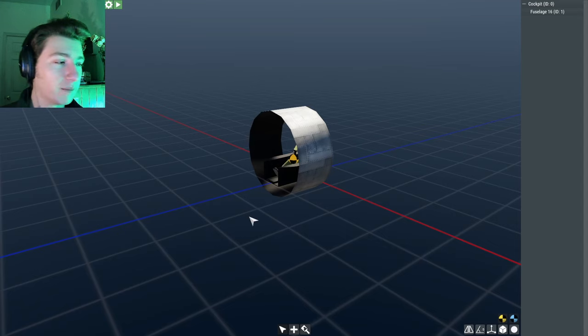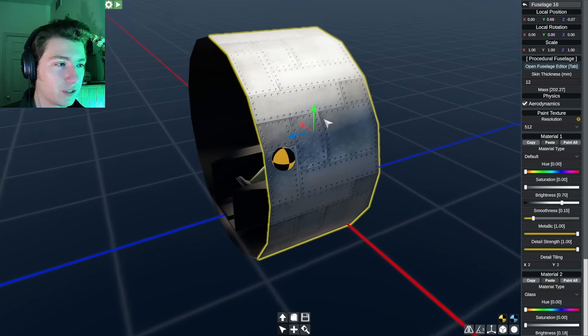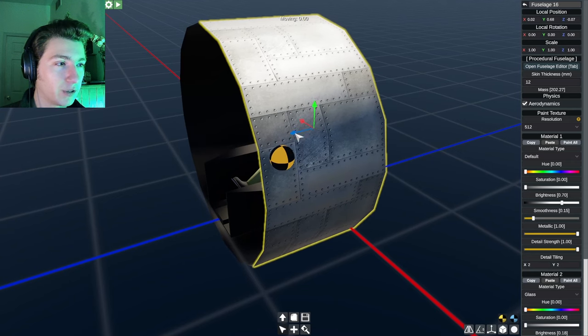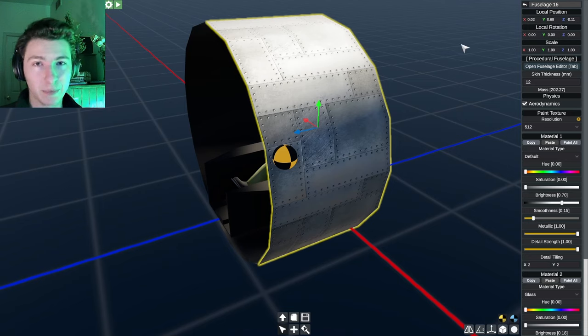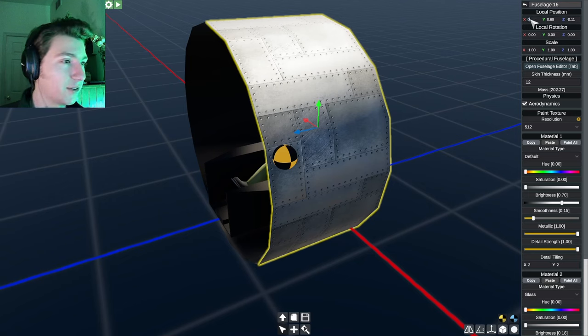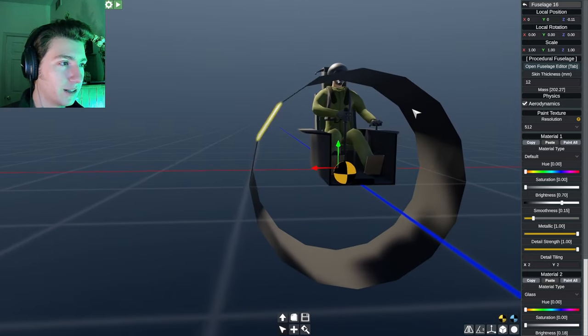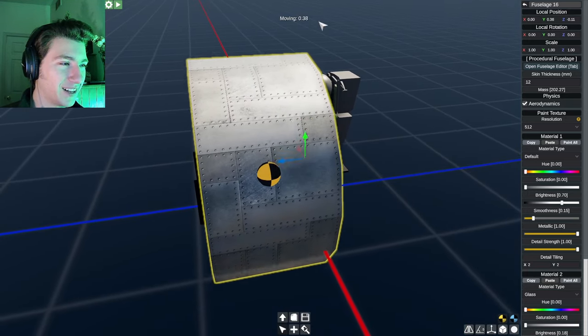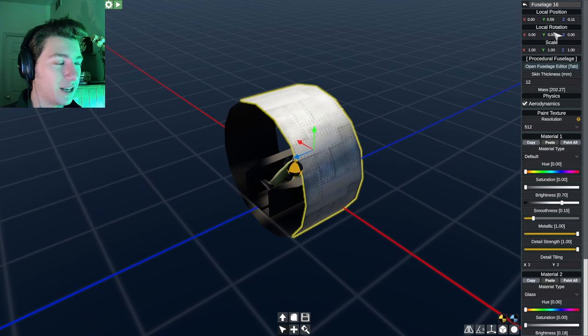For the actual building part: on the bottom here we have a cursor icon, a plus icon, and a paint icon. The cursor lets you select and move stuff using the triad — red, green, and blue. You can also move things using the local position inputs. For example, to center your fuselage, set your X to 0 and hit Enter. Set your Y to 0 too. You can also edit rotation here — click the triad icon in the bottom right to switch to rotating mode.